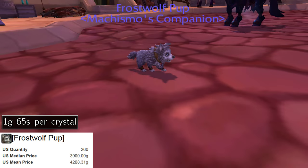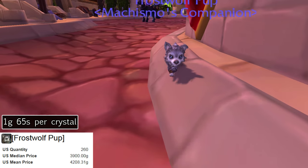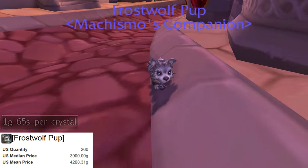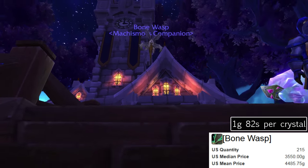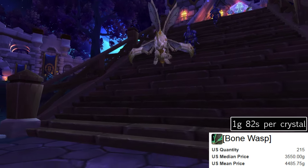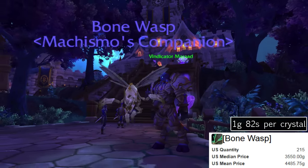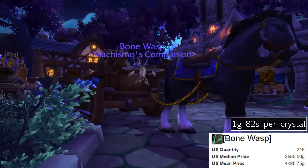For our first Horde-only pet we have the Frost Wolf Pup, which you buy from the Frostwolf Orcs located in Warspear. It has an average price of 4,200 gold — a rate of 1 gold and 65 silver per crystal. Lastly we have another Horde exclusive: the Bone Wasp, which you get from the Laughing Skull — the Horde trading post reputation. It has an average value of nearly 4,500 gold across all US servers, giving a rate of 1 gold and 82 silver per crystal.